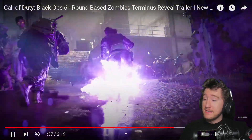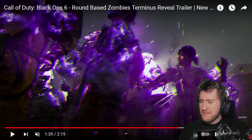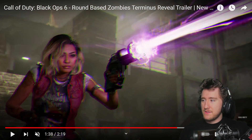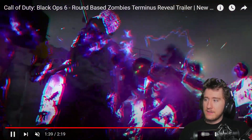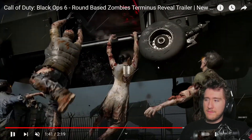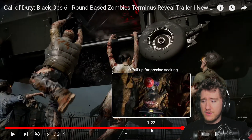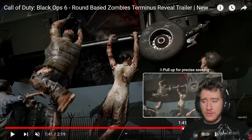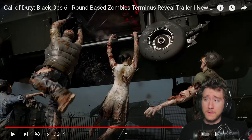Chopper Gunner's back, so scorestreaks are most likely back. And then we have this here, which looks like a field upgrade — this looks like the next evolution of the wand system from Cold War, shooting some sort of Dark Aether laser. So we have a new Dark Aether field upgrade, and then we also have a Dark Aether laser field upgrade. A lot of Dark Aether influence in this iteration of zombies, which is always nice to see — expanding the lore.